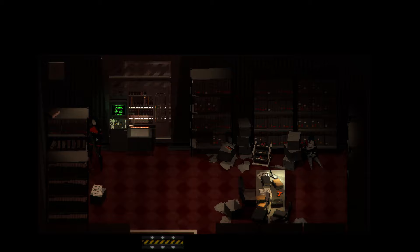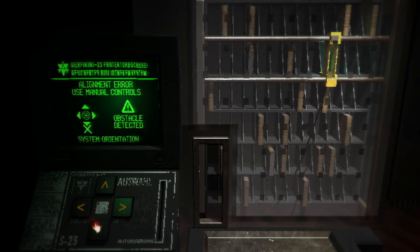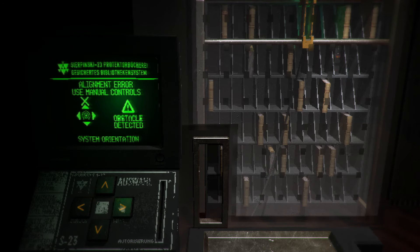So did we fight one of those variants, or was she just using a mining tool on us? There's an alignment error — use manual controls. What is this? It looks like some kind of archive machine. The controls don't really work. Oh, there's blocks — those are not the things we have to remove, those are actually obstacles.